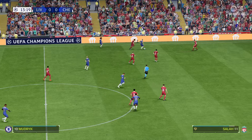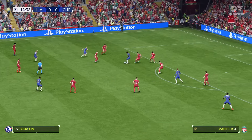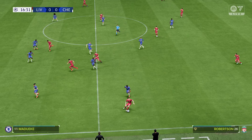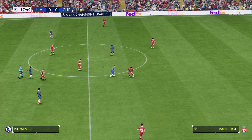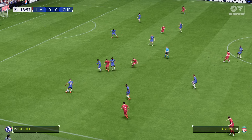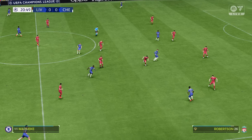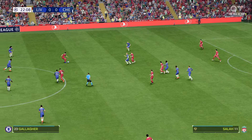Cucurella. Chelsea looking dangerous. Jackson. Just trying to keep their opponents on their toes with the passing game. Virgil van Dijk. Here's Robertson. Gallagher. Moises Caicedo. Passing it around, looking for the goal that would put them ahead. And it was a good-looking sequence, but it comes to an end.